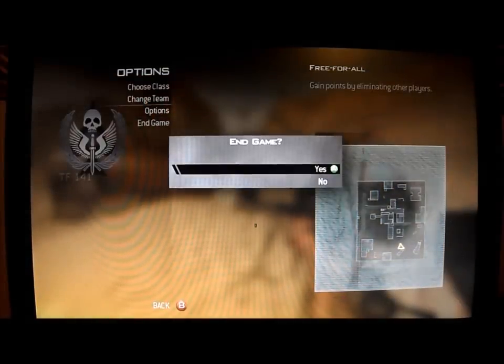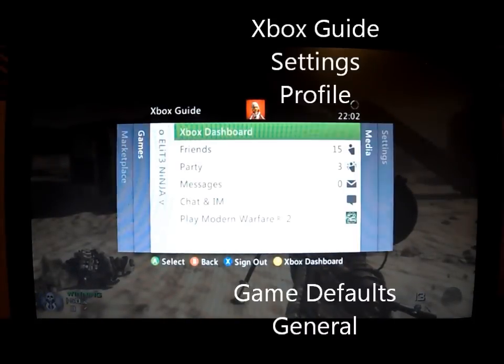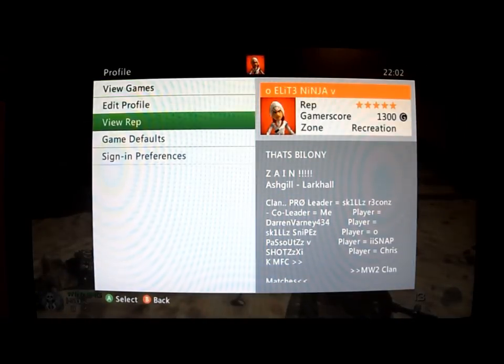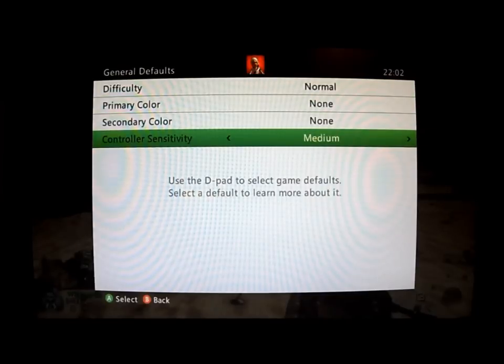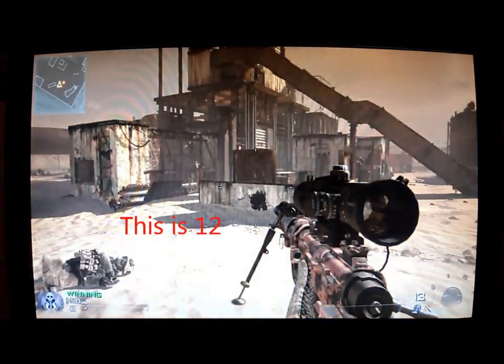Now I'm going to show you what it looks like at 12. Make sure your sensitivity is already at 10. Press the Xbox button, go across to Settings, click on Profile, go to Game Defaults, then General, and go to Controller Sensitivity. Here you can pick low, medium, or high — click on high. It'll come up again; click on that again. Then just keep going back by pressing the B button. If you press the Xbox button again it'll just cancel out.